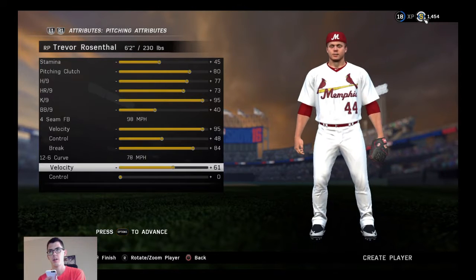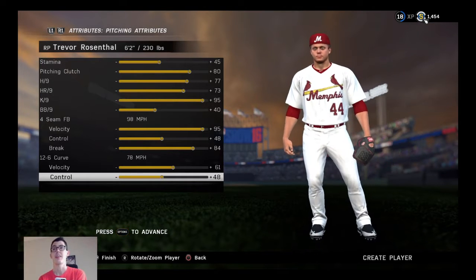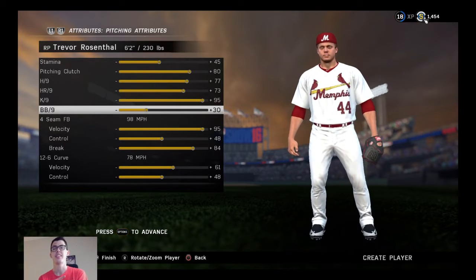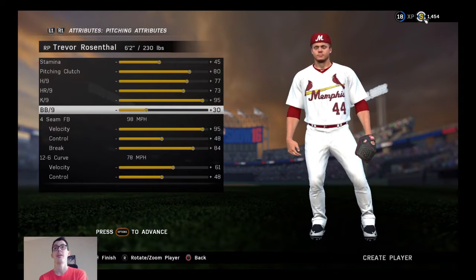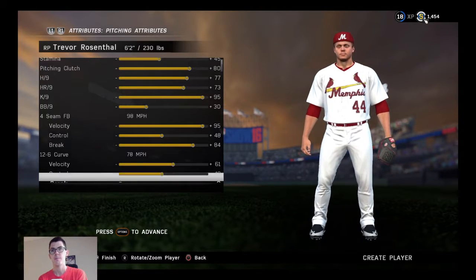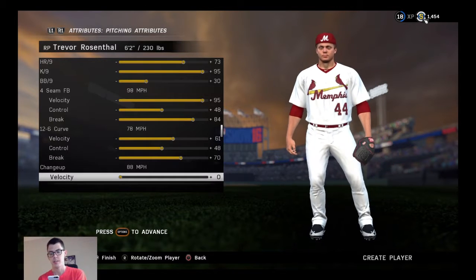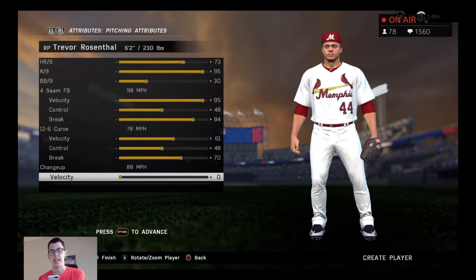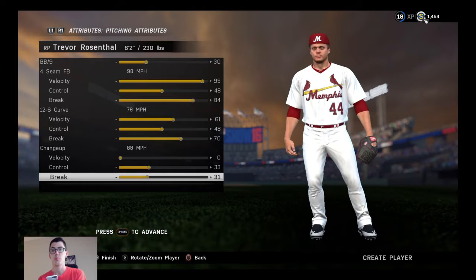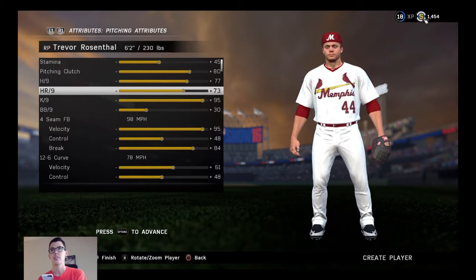His curve is a 78 mph hammer. I'll go 48 on control — being conservative, because they start guys with good minor league walk rates in the 30s and 40s, and they'll definitely start him down there. The break on the curve is filthy. The changeup he doesn't throw a lot; it's 88 mph, the control is probably even worse, but the break is still pretty good. So that's what we're doing for Alex Reyes's pitches.